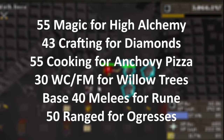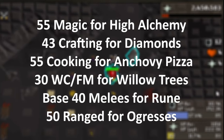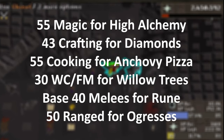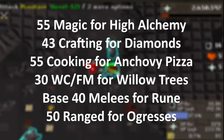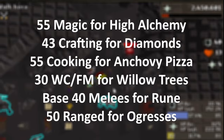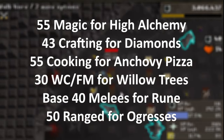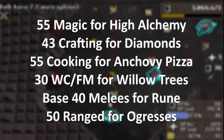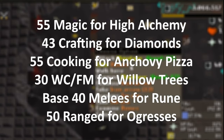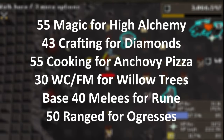Training woodcutting and firemaking to 30 will unlock willow trees, eventually being the fastest way to train those skills in free-to-play. Start by chopping and burning normal logs until oaks, then chop and burn oaks at 15 until willows are unlocked. 41 woodcutting is recommended to eventually use the rune axe, but is not required. You can purchase iron and steel axes from Bob's Axes in Lumbridge, but mithril, adamant, and rune axes must be smithed at their respective smithing levels.